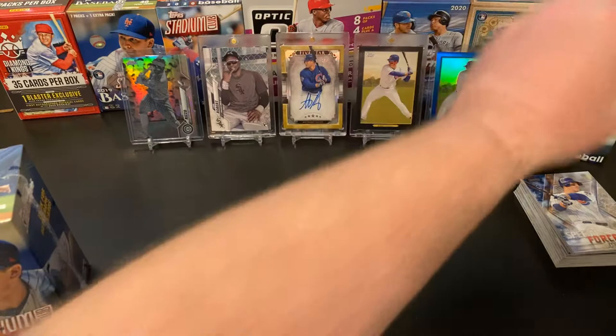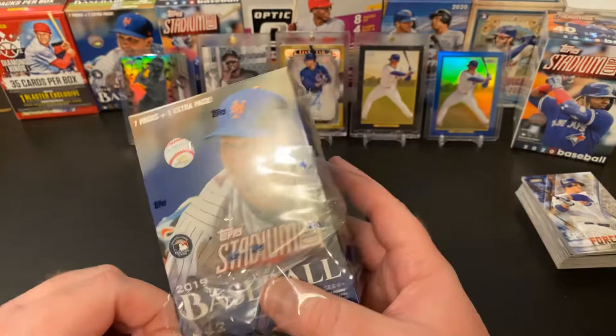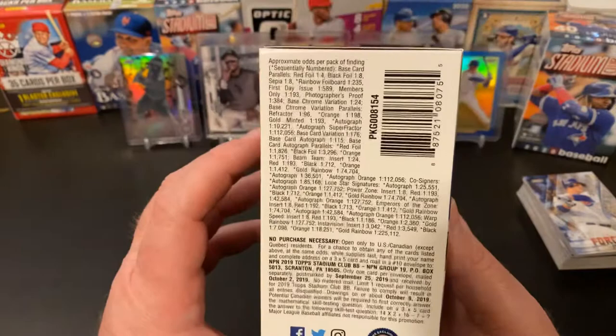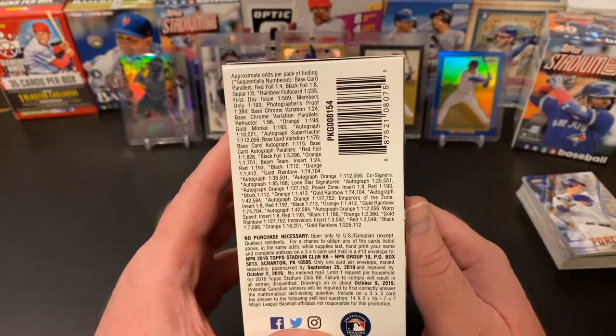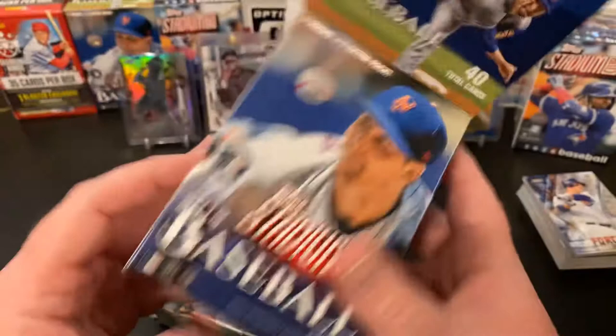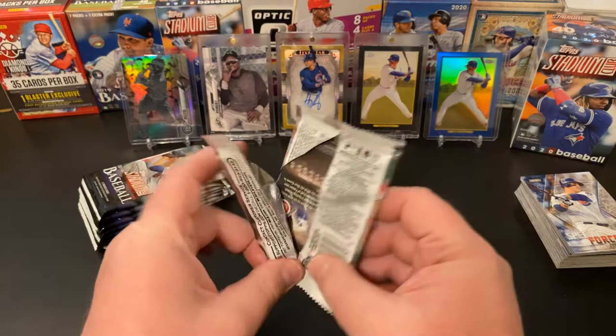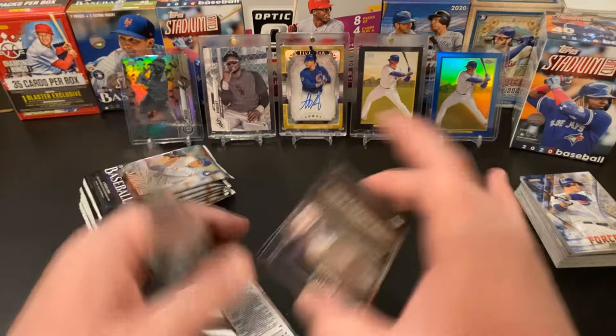Same deal with this box — 40 cards, 8 packs or 7 plus a bonus. Here are our odds on these. We didn't get a sepia card in that 2018 box, or any red parallels either — if I missed them, just call it out. So we've got our 8 packs. We're looking for those parallels and the Fernando Tatis Jr. And that back card of this box looks like a winner for my PC.